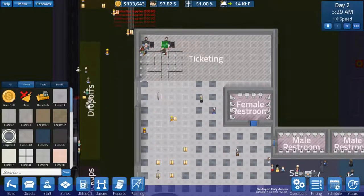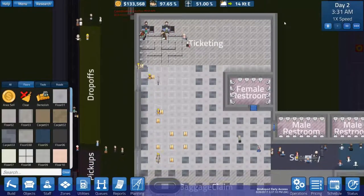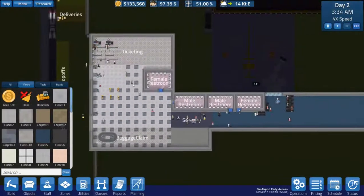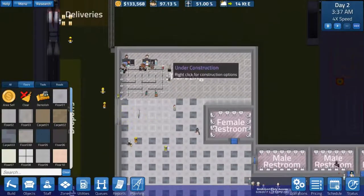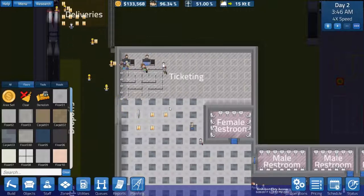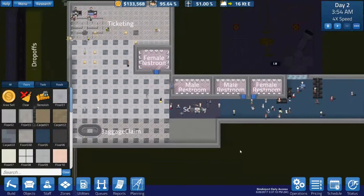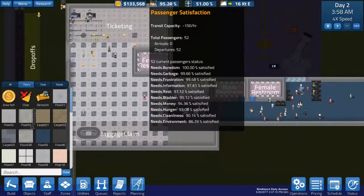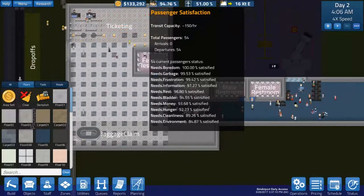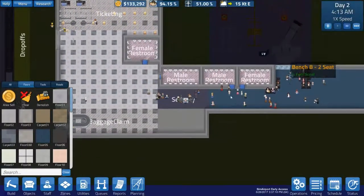Almost done with my design — there we go, that's the design right there. Now people are going to be waiting over here for their plane to come on in. I don't know if I have to expand the queue further. People are not standing in line and that's making me a little annoyed. Looks like we're okay in terms of security though. Passenger satisfaction is fantastic! Environment satisfaction is the lowest — we'll get there. We have restrooms all over the place so I don't have to worry about that.